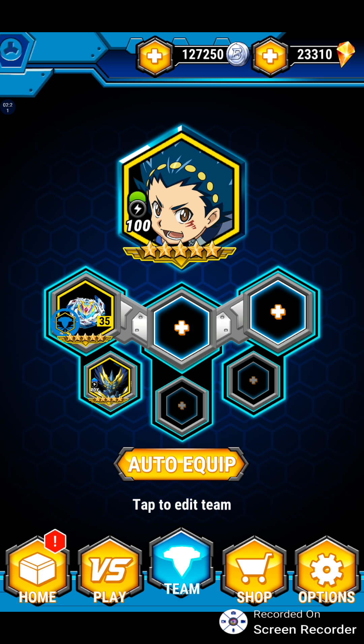And it doesn't stop there. This update will also contain Aiga Akabon's blader — you'll be able to get him — as well as his bey Z-Achilles and Z-Achilles' avatar. I might show that in a separate video just to showcase him as well, since he's the new main character in the Turbo season of Beyblade Burst.